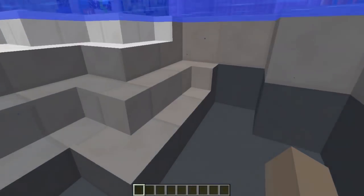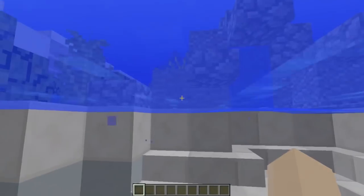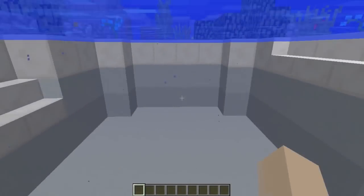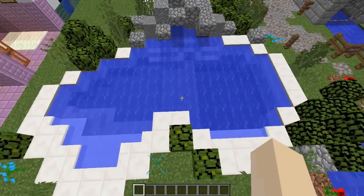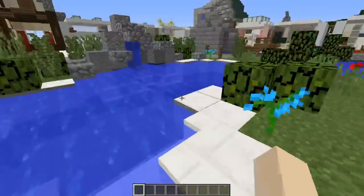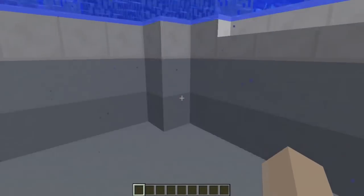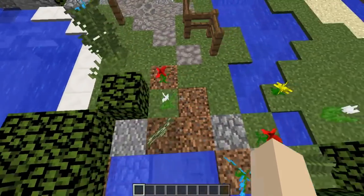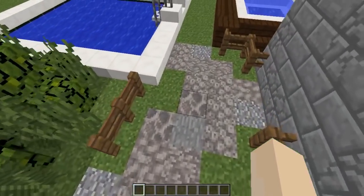I've built a pool that kind of replicates the pool at my mom's house growing up. The cool thing about the new water mechanics is you can now have little sitting areas and slopes in your pool. At my mom's pool it sloped down into three different areas with seats around the side and a little rock waterfall. Now you can walk slowly into your pool, sit in certain areas, and achieve that sloping effect much more easily than before.